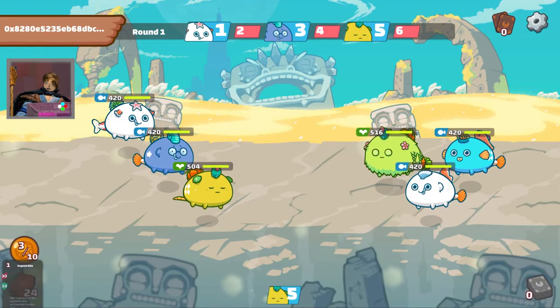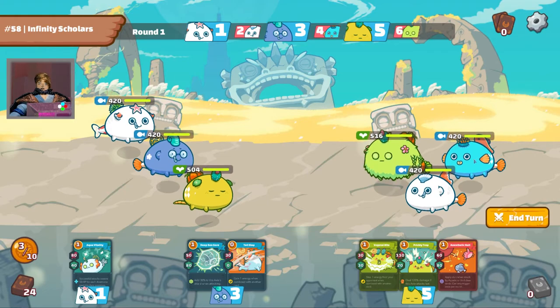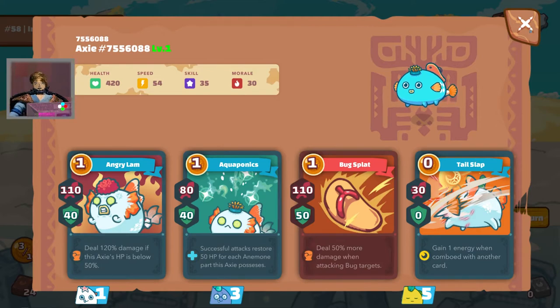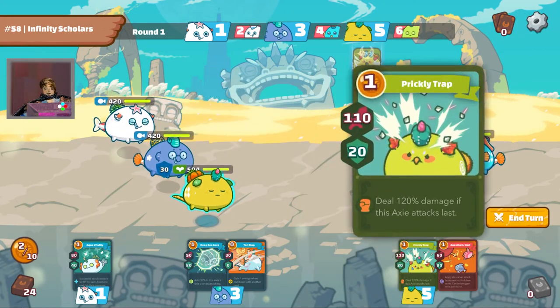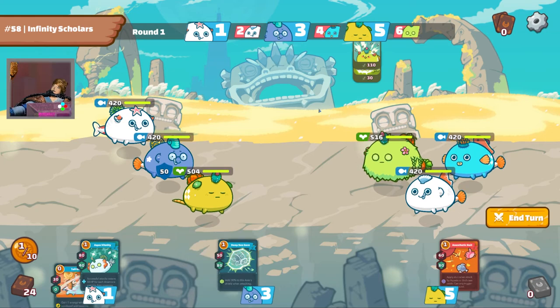That's interesting, almost an equal match. My opponent has also a double aqua plant. Let's sneak a peek at their cards. The plant seems to have the usual cards. The nemo aqua here has one healing part and a bug splat, which I don't have to worry about much since I don't have a bug Axie, and the angry lamb - I better watch out for that. The backliner is also a nemo with the usual cards, a clam slash which I don't need to worry about since I don't have a bug, a beast or a mech. I think I'll just stick with stealing since I don't have any high damage cards.